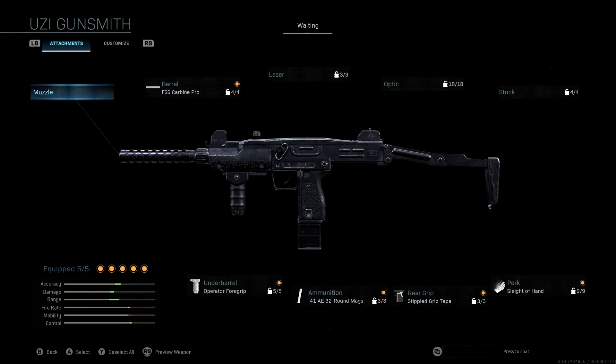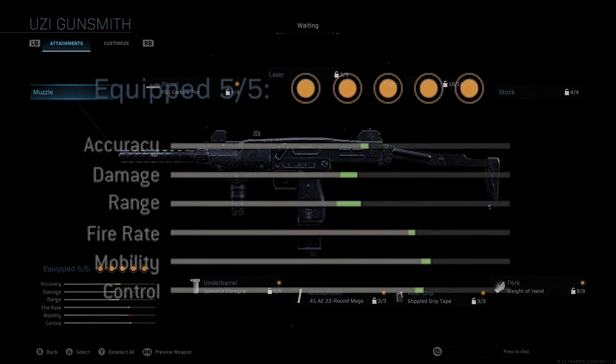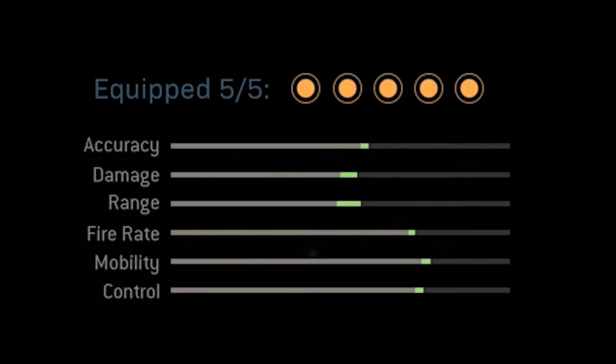We can make this class setup just a little bit better without sacrificing a lot of the new attachments. If you guys take a look at the stats for the class setup I'm going to share in this video, you'll see that we boost literally everything — accuracy, damage, range, fire rate, mobility, and control. A very very good Uzi class setup, and we have two of the new attachments on here.